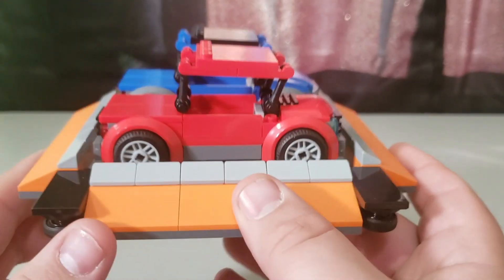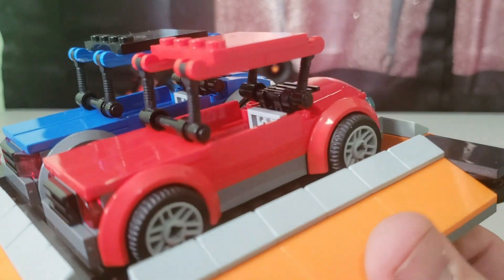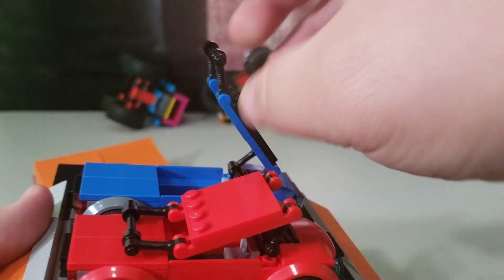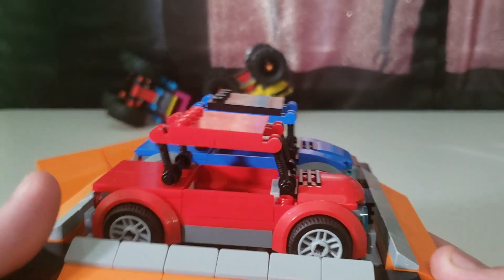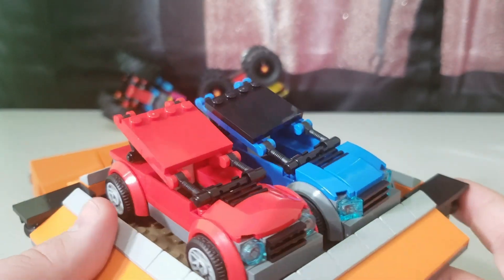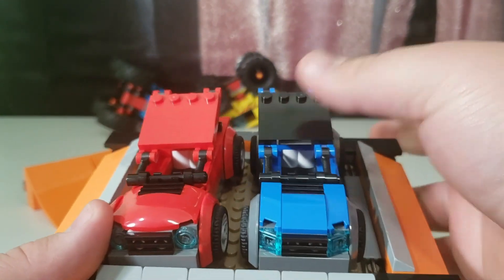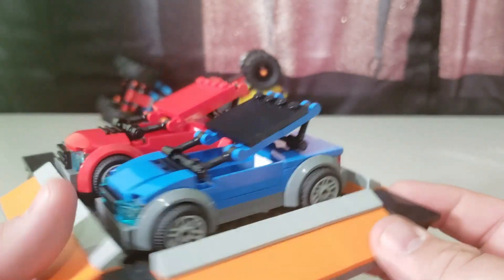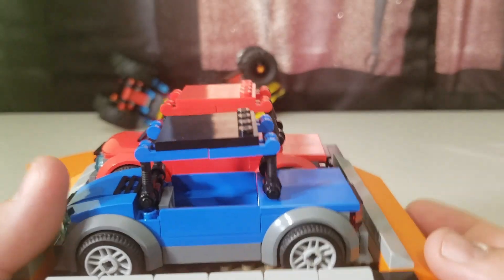Now for the fun stuff — the destruction! You get two destructible cars. Take a close look at the roofs, because they crush down — they're not really attached, you just set them on top. When a monster truck lands on them, it'll crush them. They are held in place so they're not going to go anywhere unless you want them to. And a really cool design detail: to reset, you just pull the roof back up and you're ready to go again.